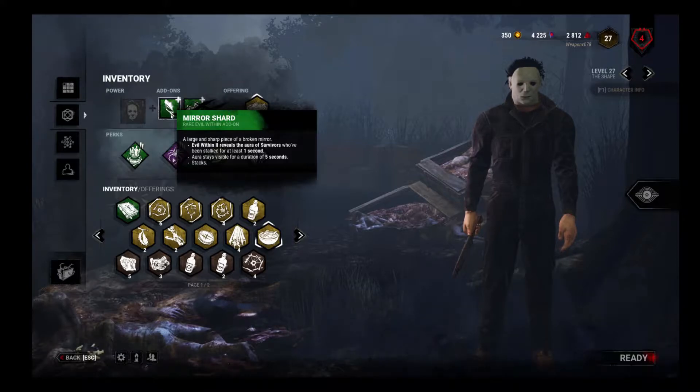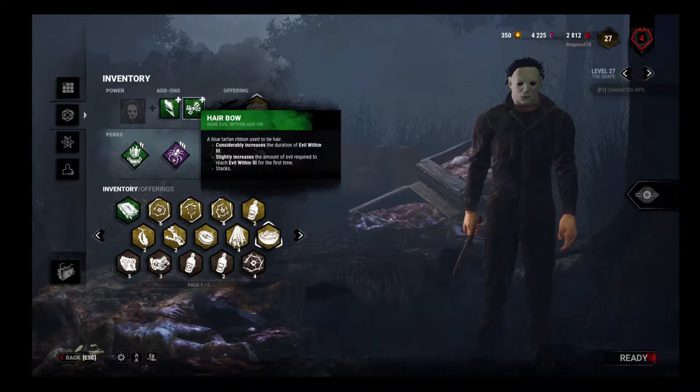For our add-ons we've got the Mirror Shard — this is why I'm calling it X-Ray Myers. If we stalk a survivor from Tier 2, we can see their aura for about five seconds, so we can see them through walls wherever they go. We're also rocking the Hair Bow, which is just going to let us keep Evil Within Tier 3 Myers for longer, so once we start slashing and stabbing we're just going to go on a rampage.